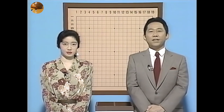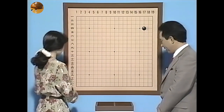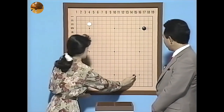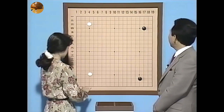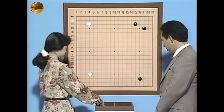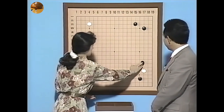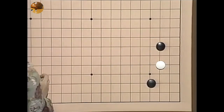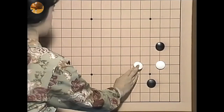コモクの定石実践編の続きです。黒がコモクから始め、白もコモク、そして星に白が展開してコゲイマジマリ、よくある形ですね。白がコゲイマがかりに、一番厳しい剣バサミ、それに飛んで、ケイマに受けますね。